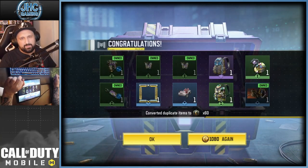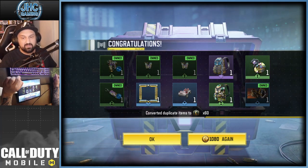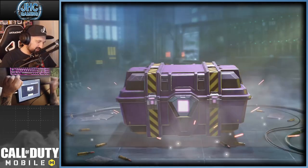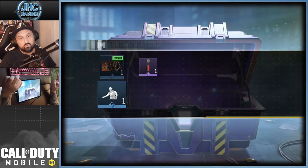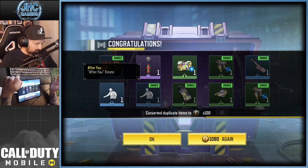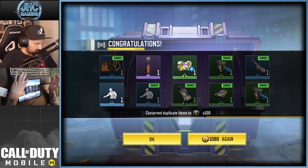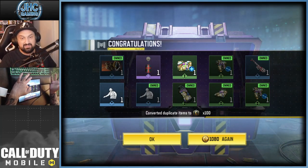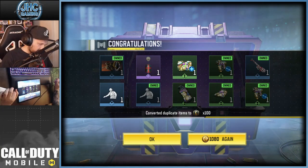Got another epic at 40 crates. No guaranteed epic on the next set, but a guaranteed epic at 60. 10 more — that's 50. We got the emote, some trash, and another non-guaranteed epic still happened. Got a duplicate tank and a lot of duplicates. Let's keep going.